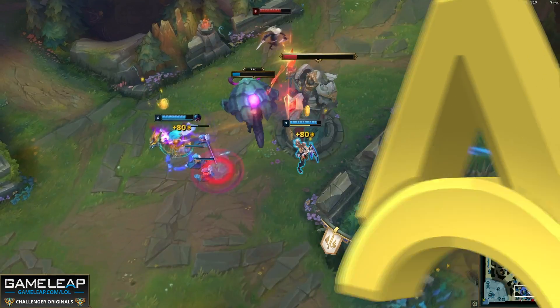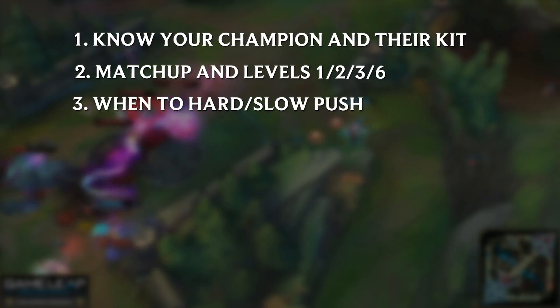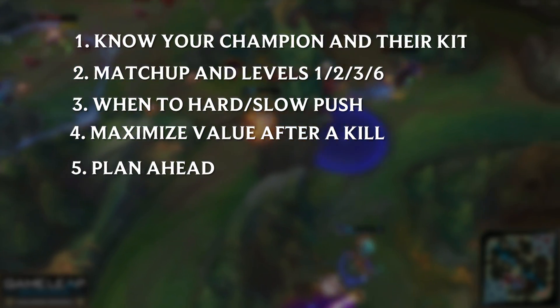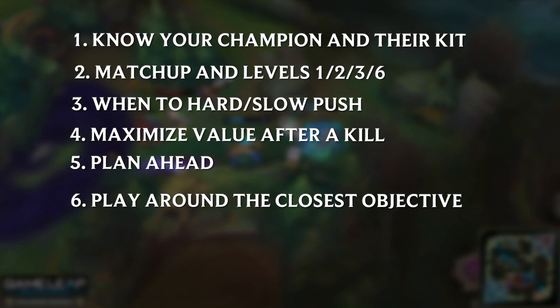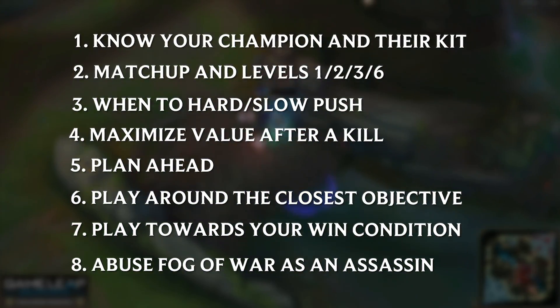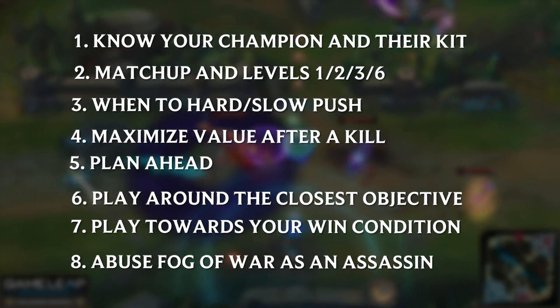So let's recap what this game taught us. Number one: know your champion and their kit. Number two: know your matchups and how to play level 1, 2, 3, and 6. Number three: when to slow push and why, when to hard push and why. Number four: squeeze the most value out of a situation after killing an enemy. Number five: plan ahead — what's next after killing this creep wave? Number six: side lane closest to the main objective when you don't have TP. Number seven: play and fight to your win condition. Number eight: assassins are most dangerous unseen — use fog and flanks to get onto the enemy backline.